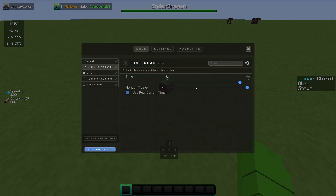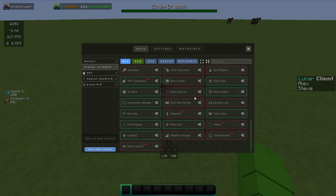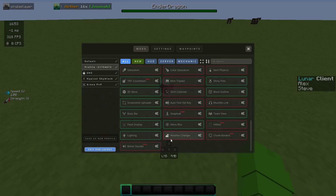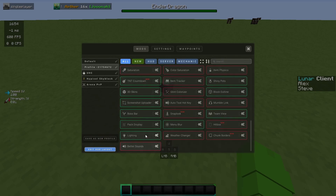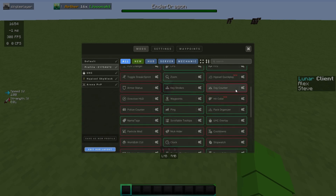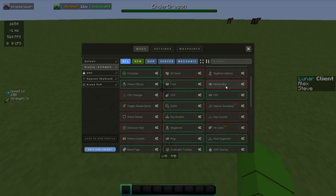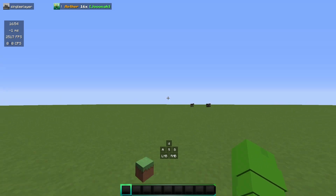Time changer is quite helpful — you can change it to night or day, though I don't have it on. Toggle sprint and shift is quite helpful. Weather changer is like time changer but for weather. Better sounds is actually quite good — you can change different sounds to custom sounds.